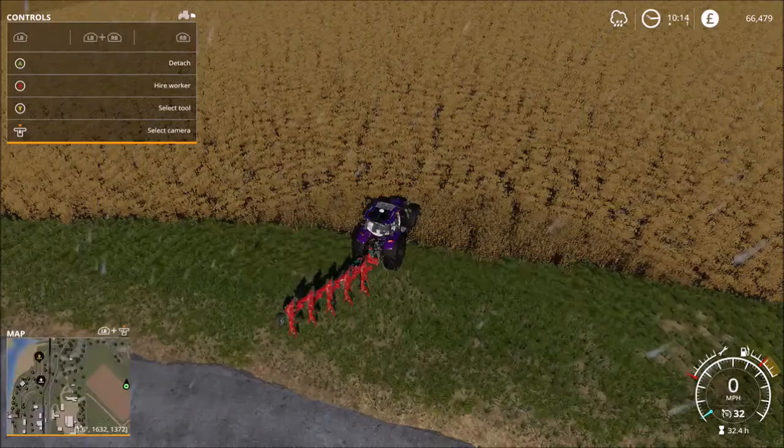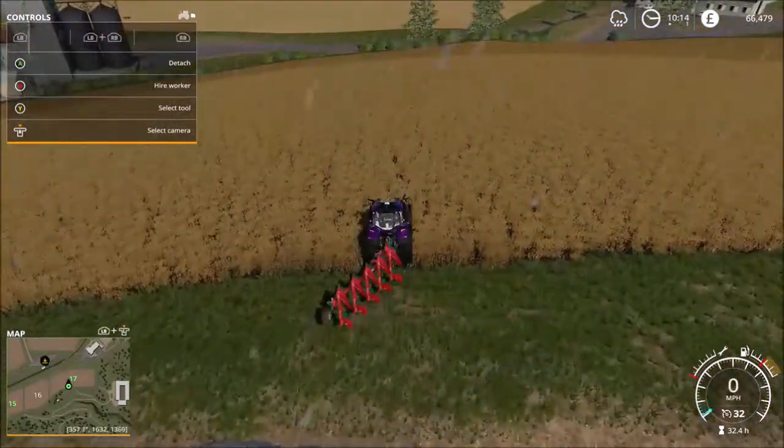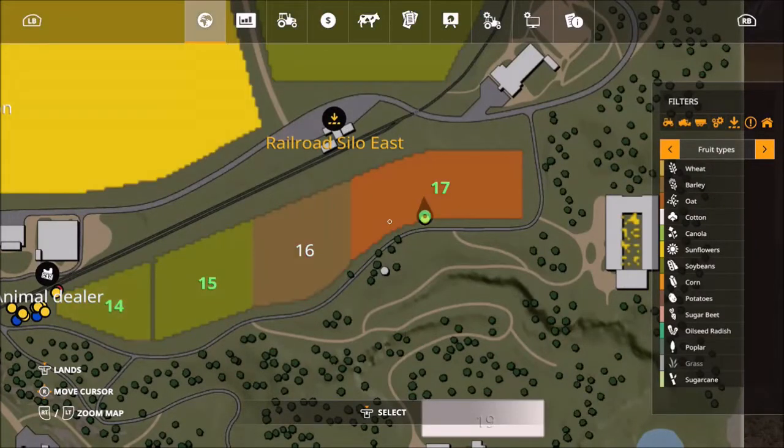That doesn't look too bad at all. Let's just take a look at what crop's in there — fruit type. What's in there? Field 17. It's a brown... it's oats. Oats — good for the horse!